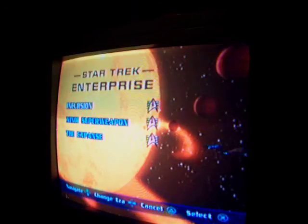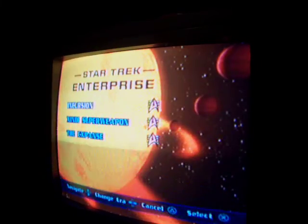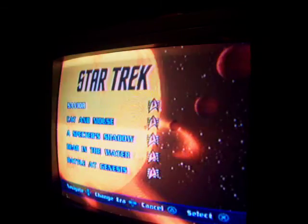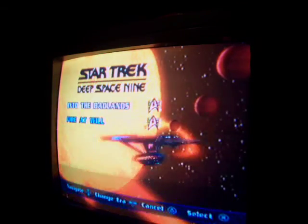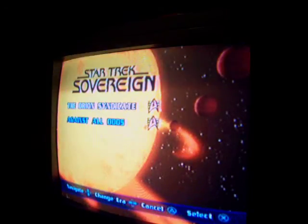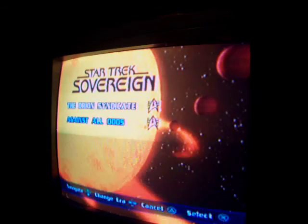Now, there are a total of... well, mission numbers vary with each era. Star Trek Enterprise has three missions. Star Trek, the original series, has five. The Next Generation has four missions. Deep Space Nine, oddly enough, only has two. Star Trek Voyager also has four. And the special one, Star Trek Sovereign, has only two missions as well.